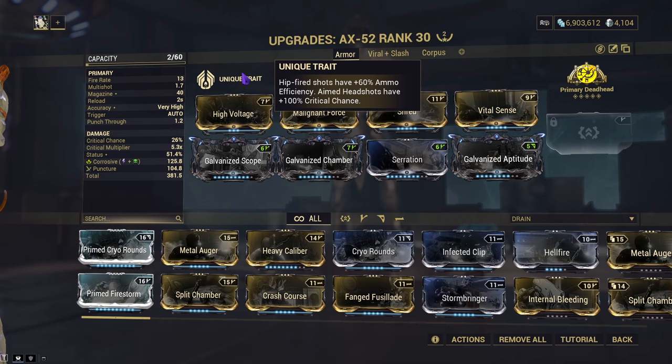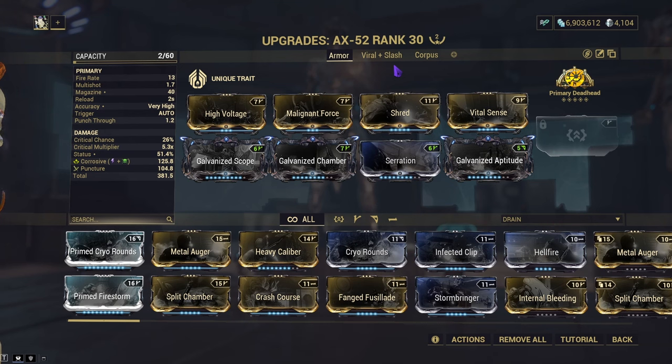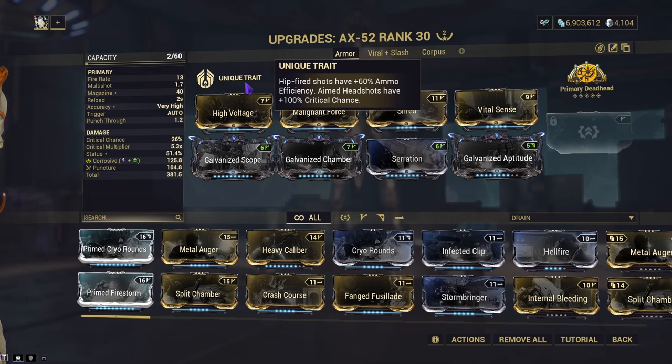So the way I built it is we have armor, viral slash, and corpus builds. I'll be doing the same thing I did in one of my other videos where I'll show off all three builds, tell you about them, then show you all three builds being used against their factions in a row. So I'll get to the builds, then we'll see how it fares, then we'll go to steel path.